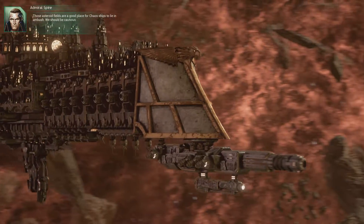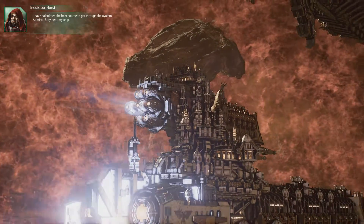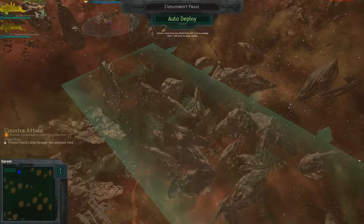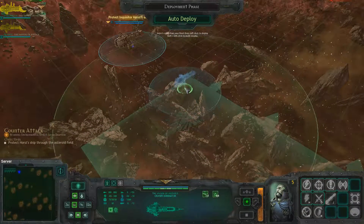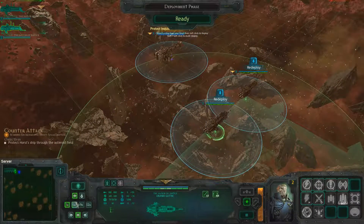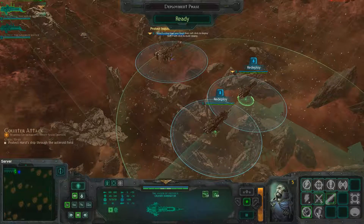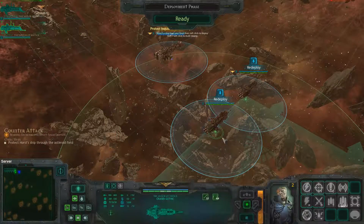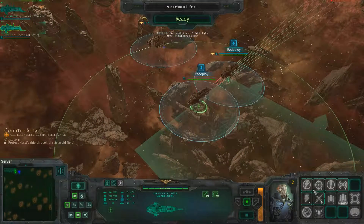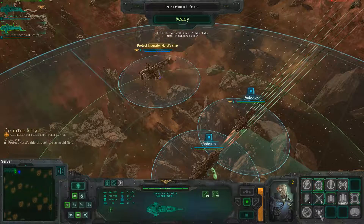We're drawing near to the escape point. Those asteroid fields are a good place for chaos ships to lie in ambush — we should be cautious. I have calculated the best course to get through the system. Admiral, stay near my ship. Thankfully I don't have to worry about picking a far place to begin. It's chaos, so we wanna get in close with them. We do have to follow the inquisitor, and hopefully everything should go well.